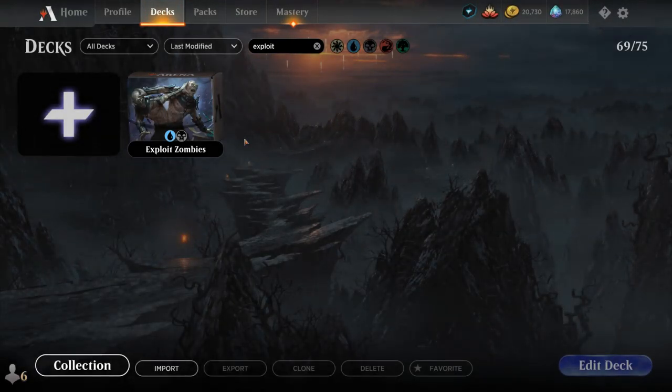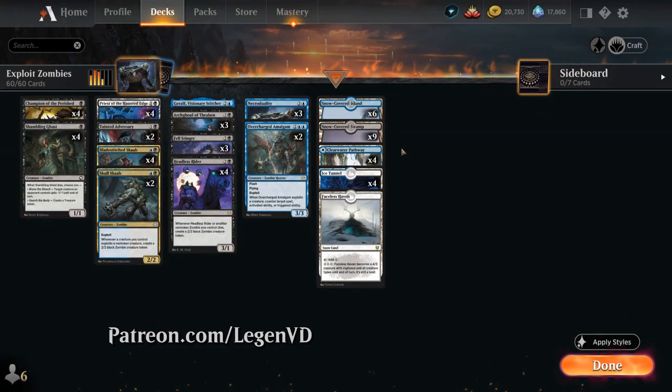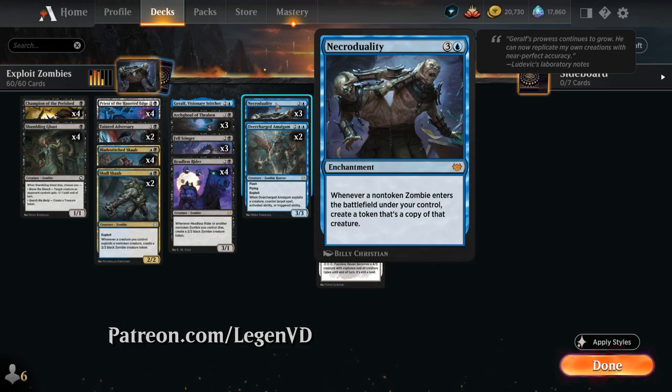Hello and welcome to another Standard Games video. Today I was taking a look at a Blue-Black Zombies deck, as voted on by my supporters on Patreon. The deck features three copies of NecroDuality, the four-mana Mythic Rare Enchantment saying whenever a non-token zombie enters the battlefield under our control, create a token that's a copy of that creature. It's an incredibly powerful effect, but can be a little slow to get going, so we usually don't have time to deploy two copies before emptying our hand — that's why we only have three instead of the full playset.